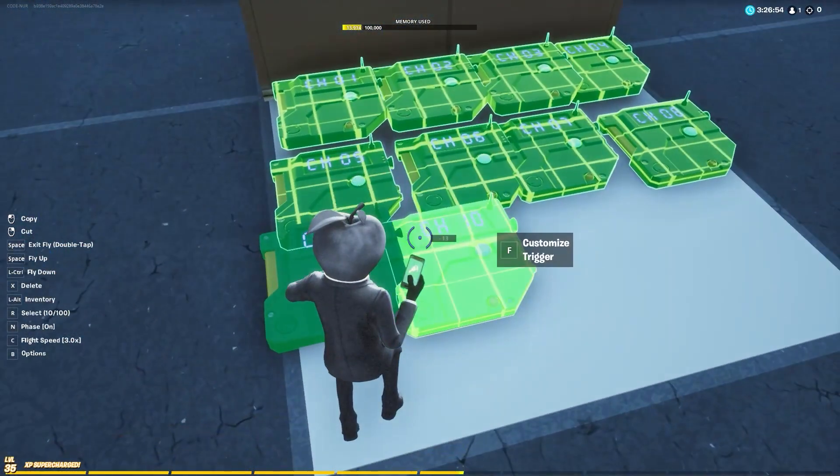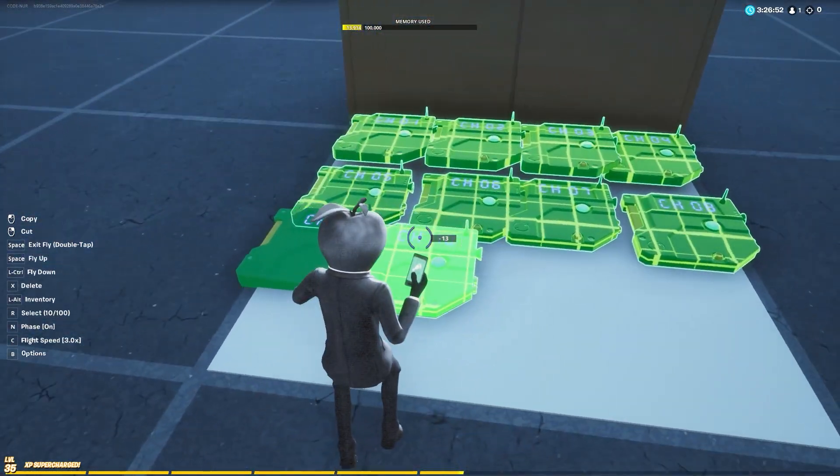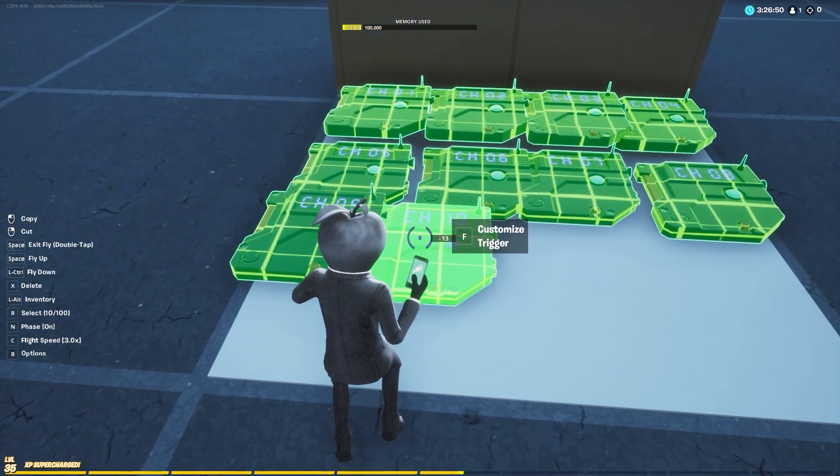We have to select all of the triggers by holding R and place them somewhere so they will not be in range of the objective device.